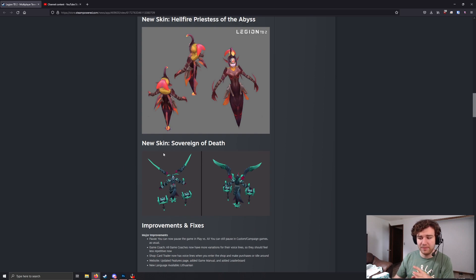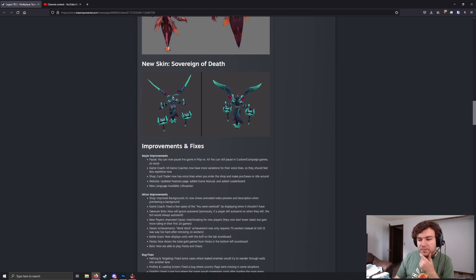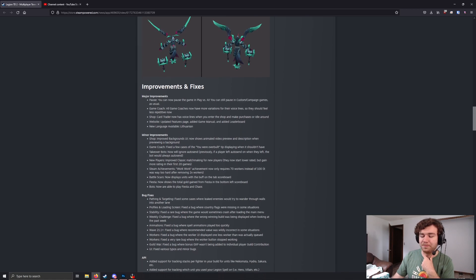I really like Sovereign's new skin. I think this is going to be probably one of my favorite skins. That being said, I still don't really like Sovereign, so you know, that can be what it is. Some major improvements: you can now pause versus AI. Game Coach has got some more variety. Card Trader now has voice lines, and it yells at you when you idle around in the shop.